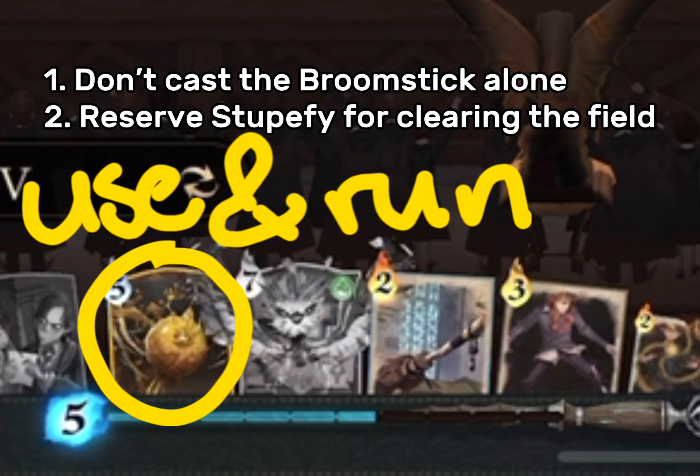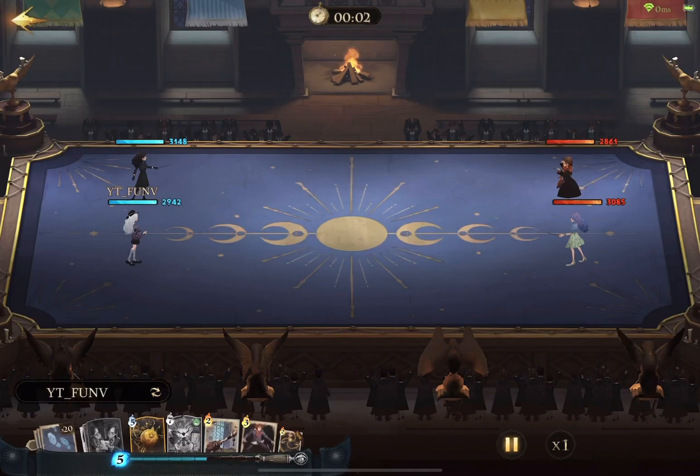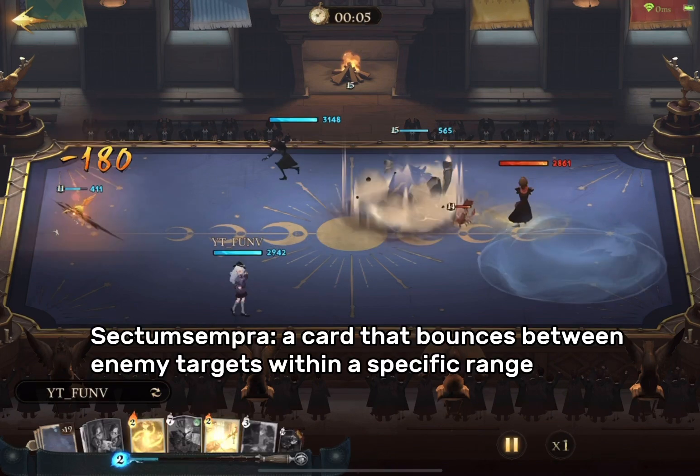Remember, it's crucial to keep your distance from the Snitch once summoned, especially when anticipating your opponent's AoE spells. As an example, I managed to successfully evade Sectumsempra, a card that bounces between enemy targets within a specific range.